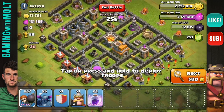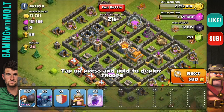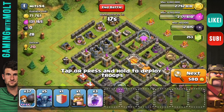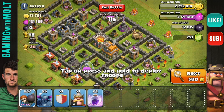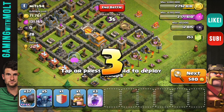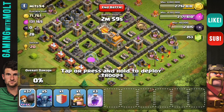Alright guys, we are here. We have found the base that we are going to attack. I skipped over a couple of Town Hall 7s that weren't too good. This one actually has OK Mortars and Archer Towers, as well as some of the other defenses — a lot better than some of the other ones. So what we are going to be doing is using the PEKKAs and the Wall Breakers. We are not going to be using the Barbarian King, and we are going to be using the three Rage Spells.